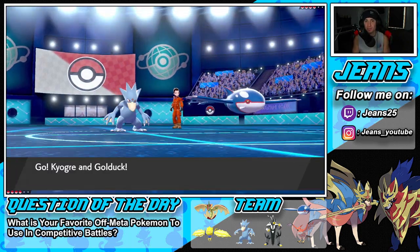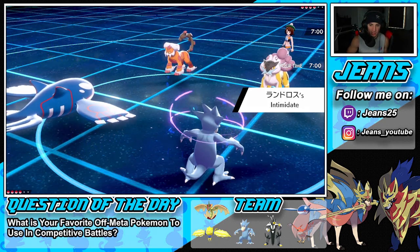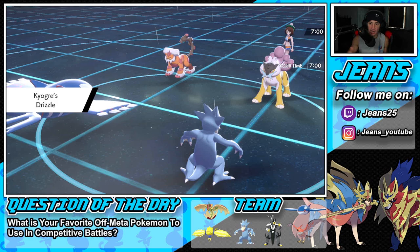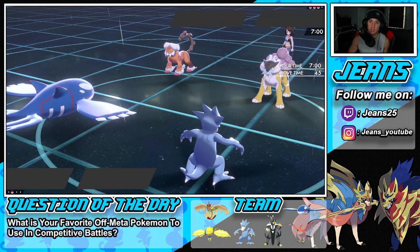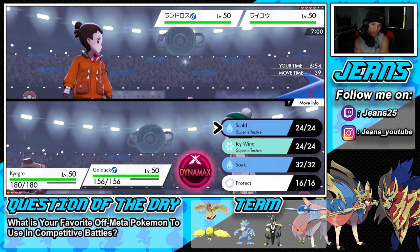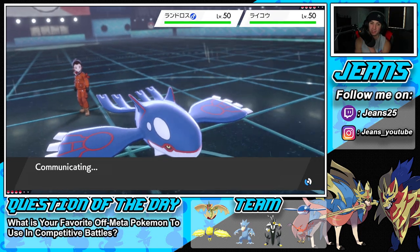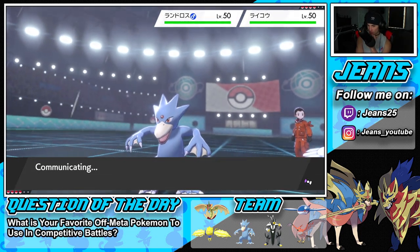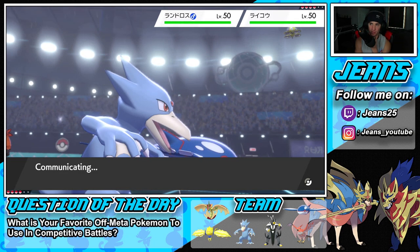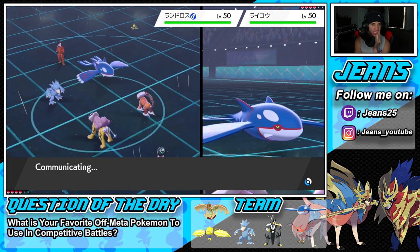He leads Raikou and Landorus — attack drops but that's fine. Icy Wind into Water Spout is great because Golduck's Swift Swim lets it outspeed everything, minus-one their speed, and Water Spout with Choice Specs in the rain is just beautiful. What are they going to do? Maybe Extreme Speed? We'll drop Icy Wind and get after it with the Water Spout. This team really benefits against teams without a lot of speed — Icy Wind then Kyogre's just an easy combo.